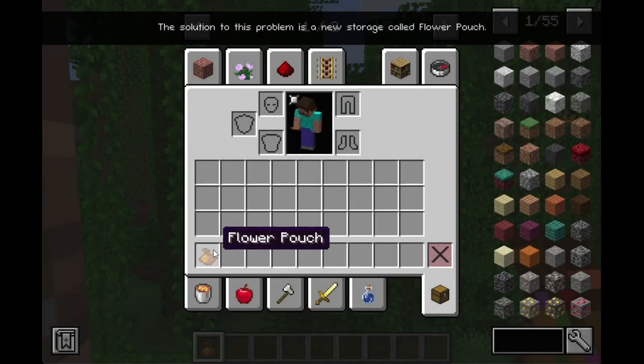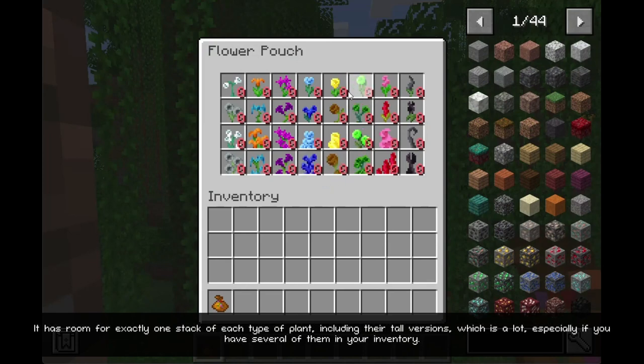The solution to this problem is a new storage called Flower Pouch. It has room for exactly one stack of each type of plant, including their tall versions, which is a lot, especially if you have several of them in your inventory.